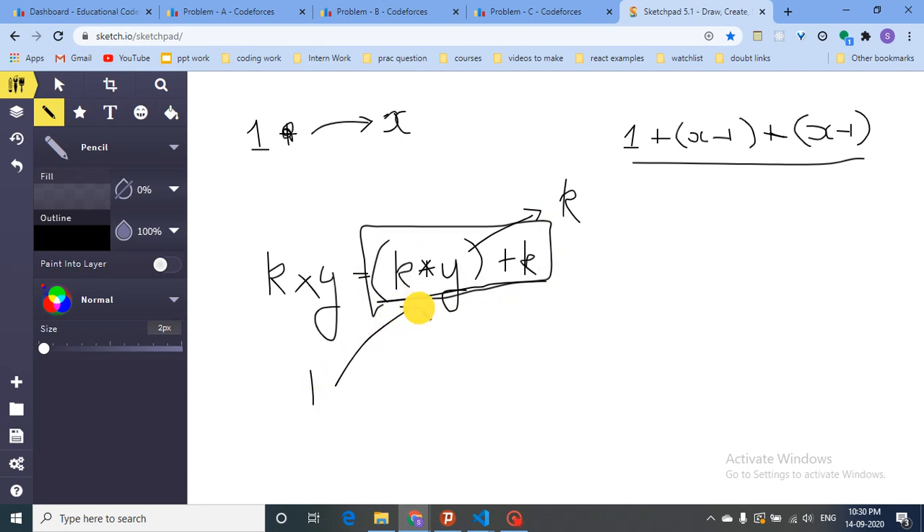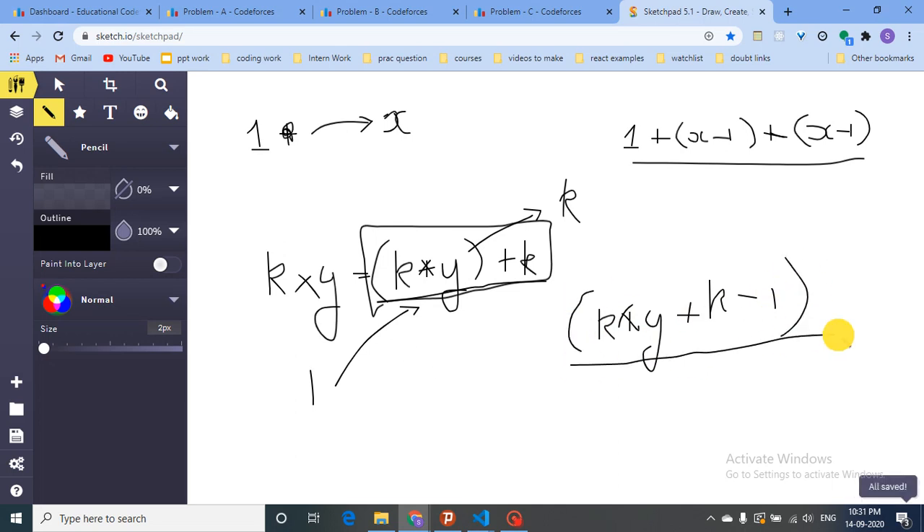Starting from one stick, at every trade of type one I gain x minus one sticks. To reach the required total, I need to gain (k*y + k - 1) more sticks (subtracting the one I already have). Dividing that by (x minus one) gives the number of type-one trades needed.